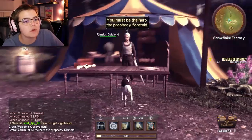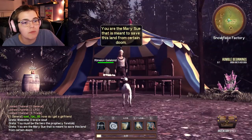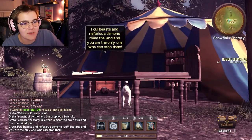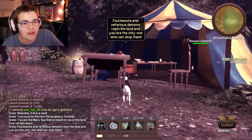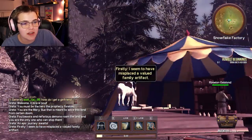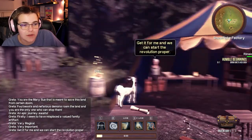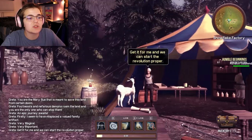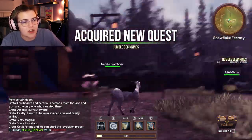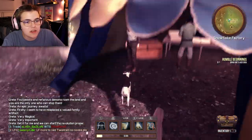Welcome — you must be the hero of the prophecy foretold. You are the Mary Sue that is meant to save this land from certain doom. Foul beasts and nefarious demons roam the land and you are the only one who can stop them. An epic journey awaits. I'm sure it does. Firstly, I seem to have misplaced a valued family artifact — very magical, very important. Get it for me and we can start the revolution proper. Quest received: Humble Beginnings.